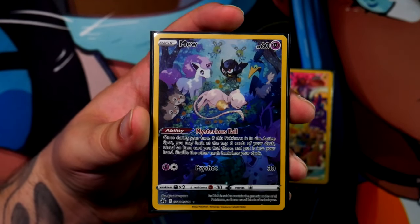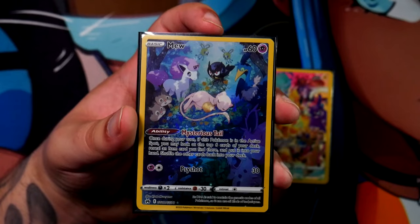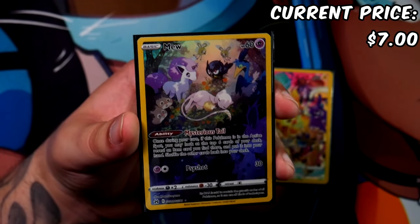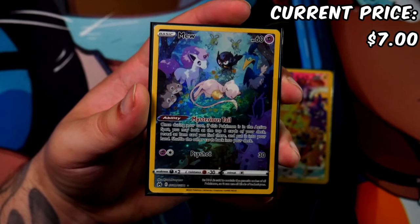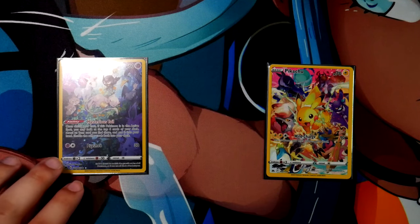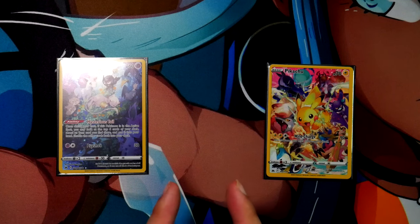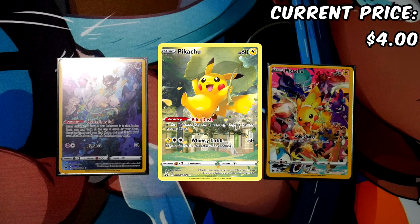The Mew from Crown Zenith is also incredibly cheap compared to the Japanese version — you can have this one for about $7 currently on TCGplayer. The Japanese version is completely off the scales, so if you really wanted the sleepy Mew, this is an awesome card and a great time to buy. There's another Pikachu from Crown Zenith illustrated by Koki Saito — one of my favorite artists — which you'd normally get in a god pack in the V-Star Universe booster box, but in Crown Zenith you can just pull it. That Pikachu can be had for around $4.